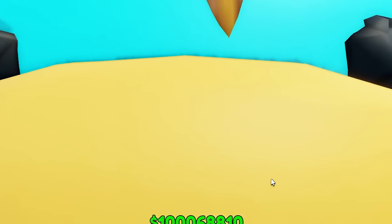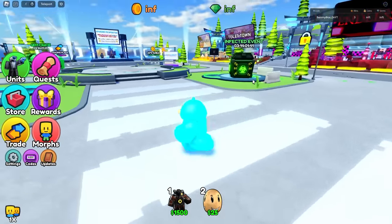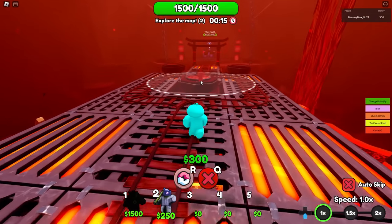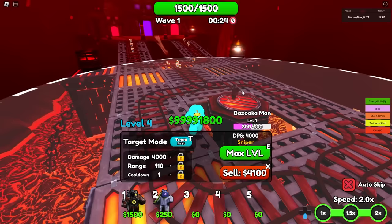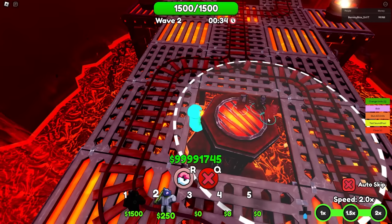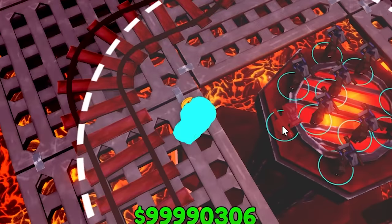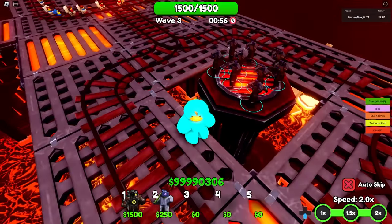Let's get more realistic — obviously you guys aren't going to have the potato. The Bazooka Man has a starting range of 55 and has splash damage — that would actually be insane for an early game strategy. Let's try it on endless because this unit needs to be placed on an elevated surface as well. Same thing with the Sniper — let's put him here at 2x speed. Maxed out, this guy does 4,000 DPS with 110 range and he has splash damage. Keep in mind the Sonar Titan boosts all units in the game, not just one.